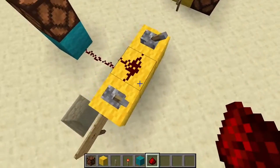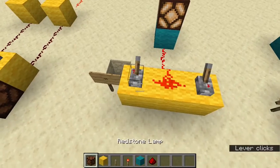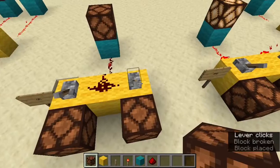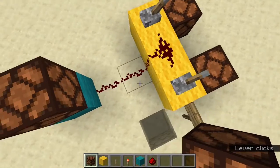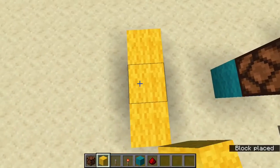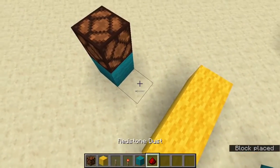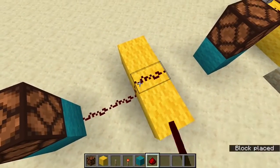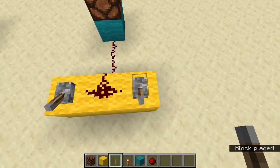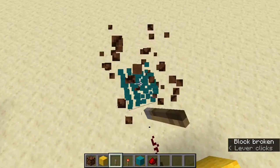Next we have our OR gate. All this is, is if this or this is on — or both — if either of these are on, then our light is on. You should be able to figure out how to build that. But we run some redstone up like that, place a lever there and a lever there. The actual gate is just that.